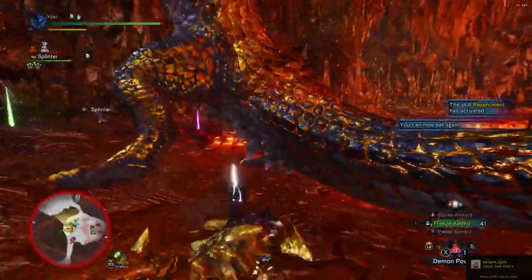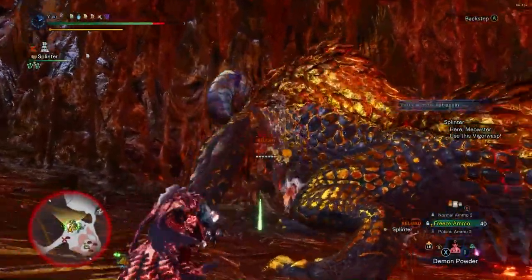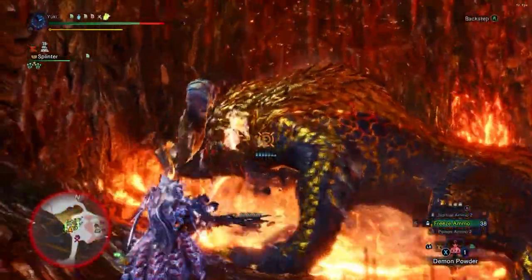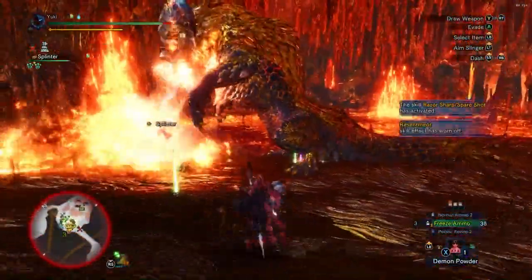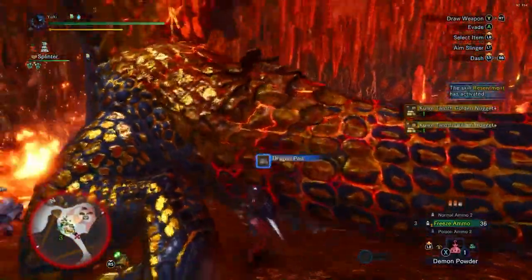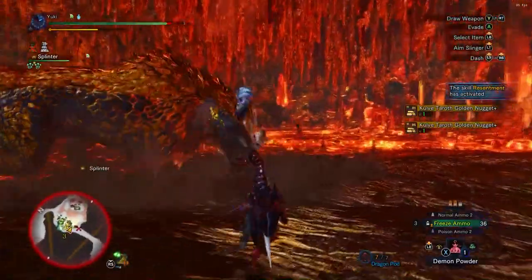Equip your Palico with the sleep weapon. So if you like melee and you're in zone 2 and 3 and can't apply sleep to Kulve by shooting her, go back to the tent and put the sleep ball on your Palico. If you're lucky, your Palico will put Kulve to sleep in stage 2 and 3 so you can put bombs down, blow her up, then wall bang on wake-up for extra damage.